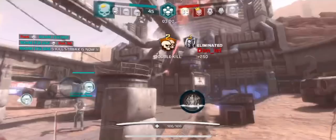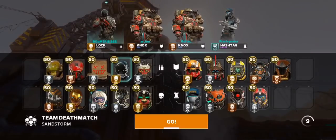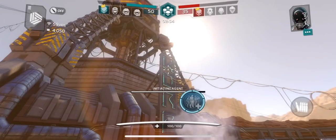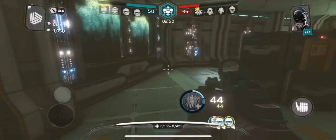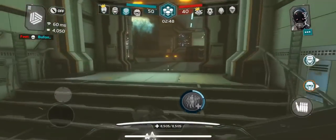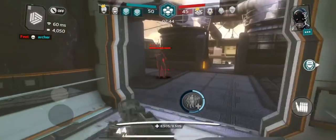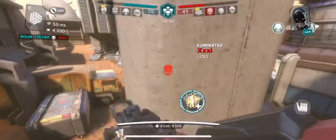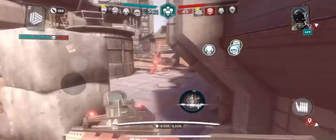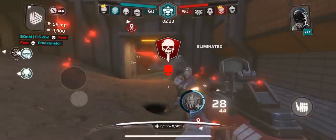Now I got a Ronin in my face — boom, took them down, that's the AR working. They have another one — so they're running with two snipers, they got Monarch and a Seven, and then two defenders: Ronin and a Con. It's actually a pretty good setup but we're gonna try to exploit them. We're up 50 to 45. Boom, took them down!